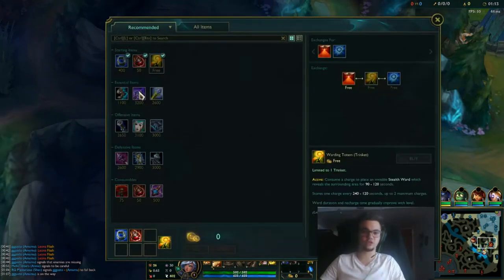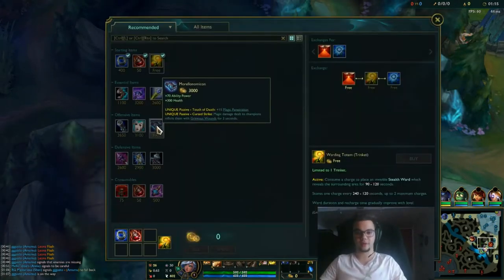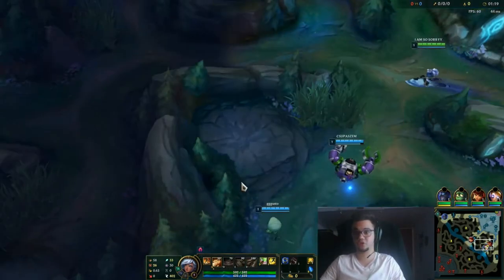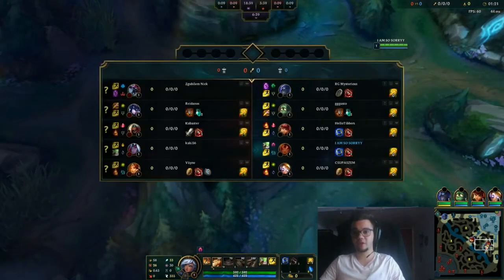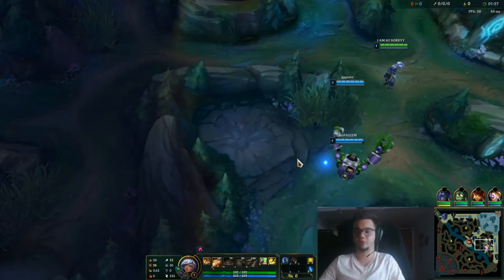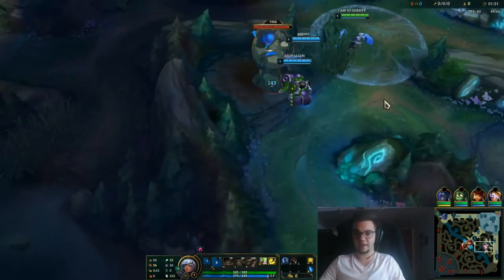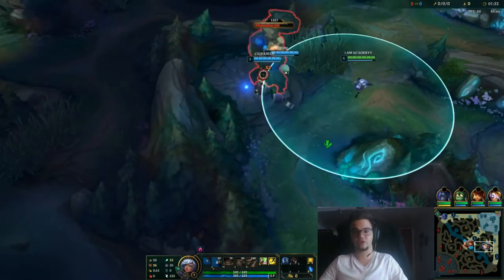As for items, I'm going the standard build: Doran's, Sorcerer's Shoes, Luden's, Rabadon's, Zhonya's and such. But you can play with GLP — a lot of people should play with GLP if they cannot land their combo. Having a Blitzcrank or a tank support is the most required part of pulling off this combo, because you won't do anything properly with Nami, Janna, or Soraka. Please do not play Taliyah bot lane with those champions.